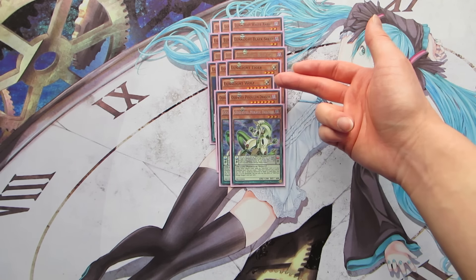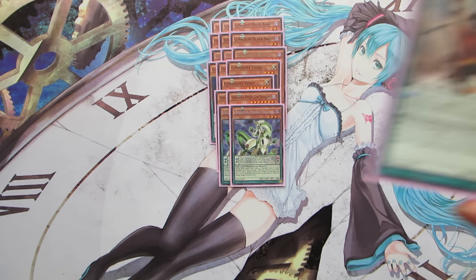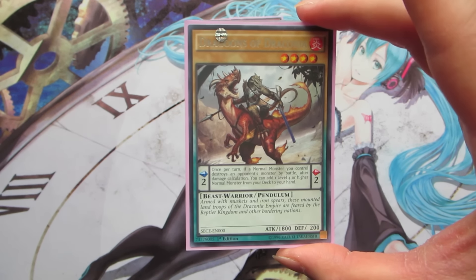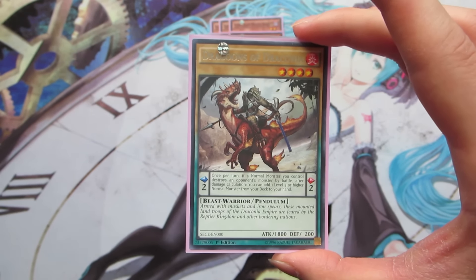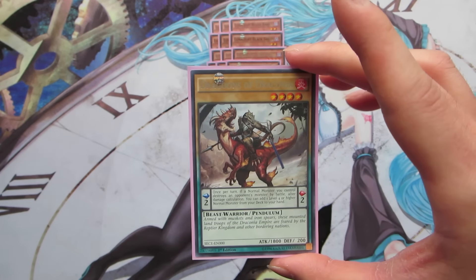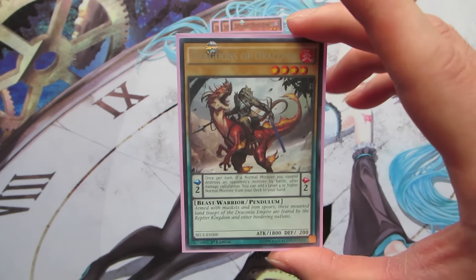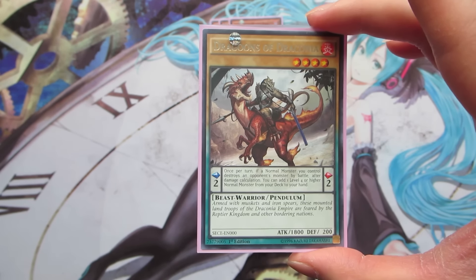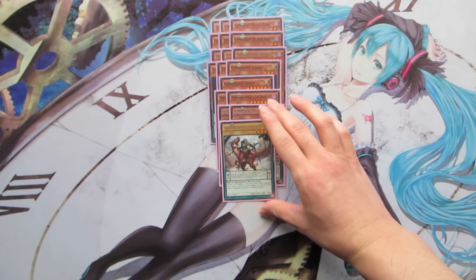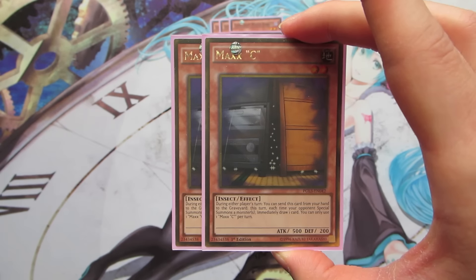We play one copy of Dragoons of Draconia, which I love from when I was playing it in the Performapal build. Having a pendulum scale of 2 is great utility — Tenki can search this card. With scale 2 Dragoons and Lunalight Tiger at scale 5 in your other scale, you can pendulum summon levels 3 and 4 — Mirage Dragon, Tigers, and Blue Cats. If you draw into it, it's also a Beast Warrior type level 4, so you can go into rank 4 plays or even go for Brotherhood the Fire Fist Tiger King and search another Tenki.